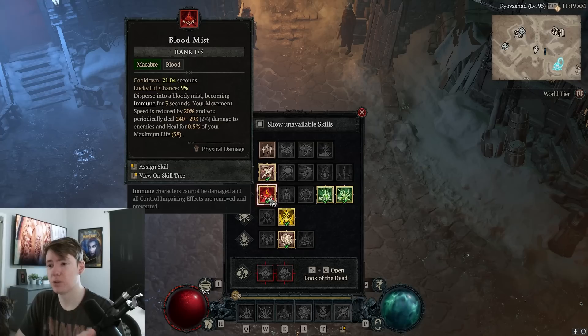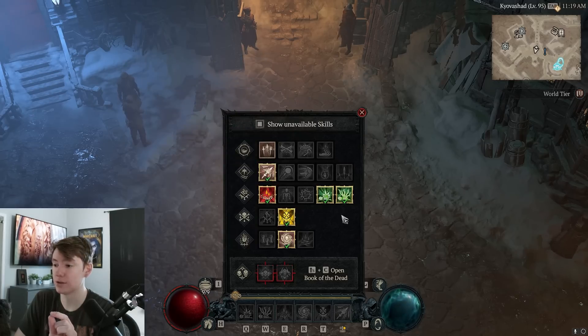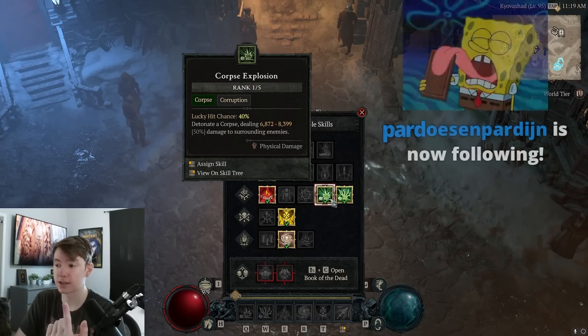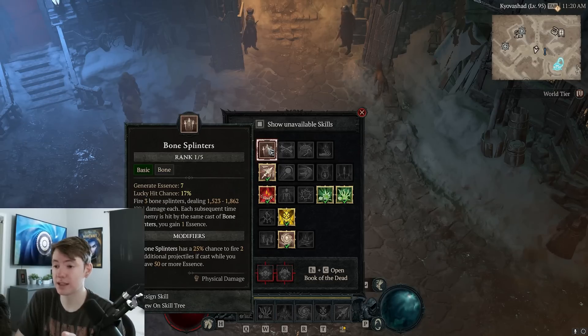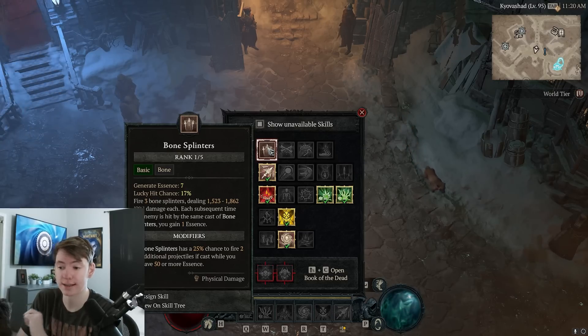Blood Mist is really just good for the immunity, since we don't have any unstoppable with this build. Corpse Explosion is optional — we're literally just using it for a little bit of extra damage through our Paragon board and skill tree. I don't use Bone Splinters anymore because there's literally no need for it; if you have the build set up properly, Essence is no longer an issue.